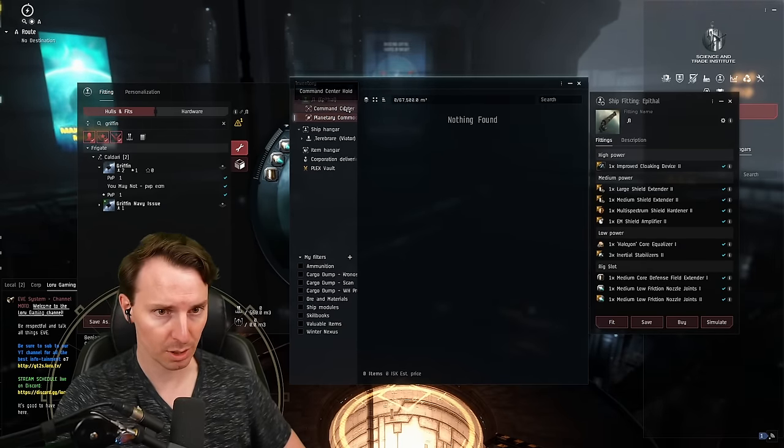As an EVE partner, I'm giving a couple of you a fully fitted Epithal with command centers in the cargo hold and all the skill books you need — basically a PI starter pack. To enter: first, be subscribed to the channel. Second, go into the comments and type 'I want some pie.' Third, in that same comment, put your EVE in-game name. Winners are announced in the YouTube community section and in our Discord.